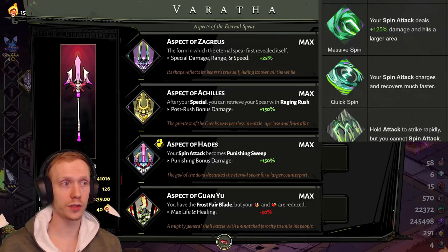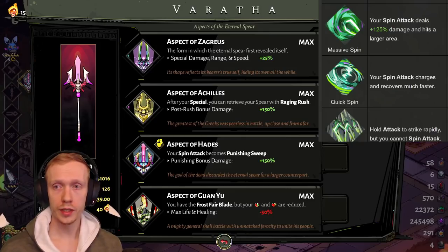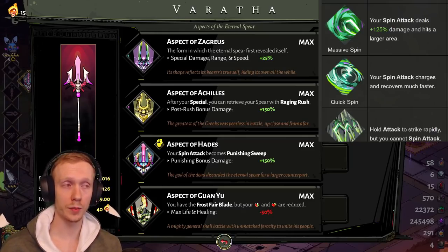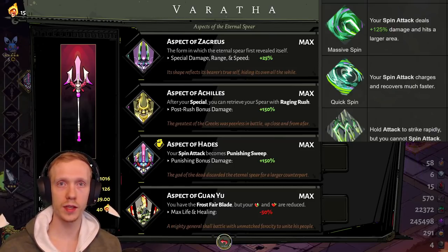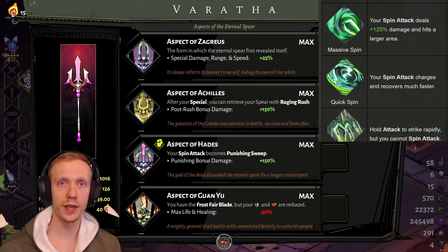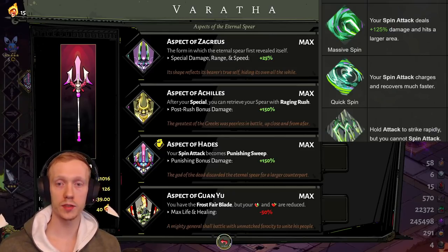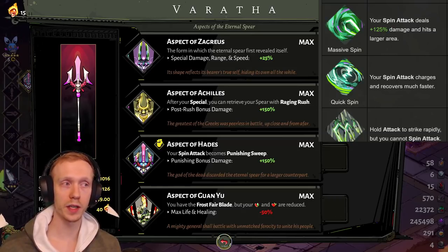Next is Quick Spin: your spin attack charges and recovers much faster. This is actually the best spin hammer, and a pretty nice pick. If you get it first, you can then try Massive Spin second. It works fine with Aspect of Hades and really well with Guan Yu. One of the big things in Hades is animation time — the longer it takes to charge something, the more dangerous it is because enemies have more opportunities to hit and interrupt you. Quick Spin makes spins much safer, and that's the best part about it.